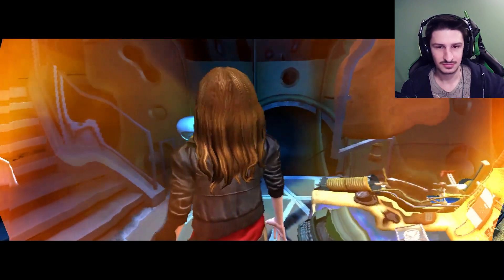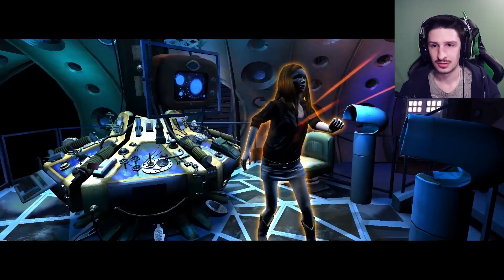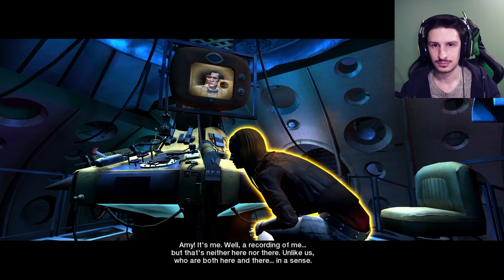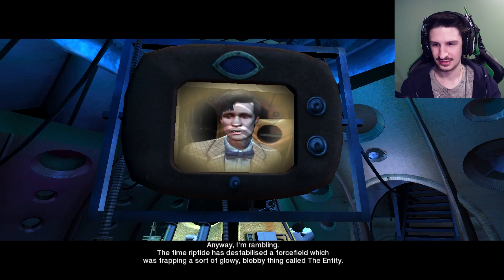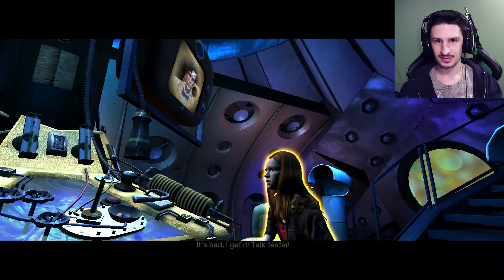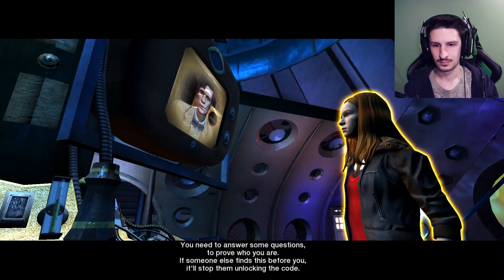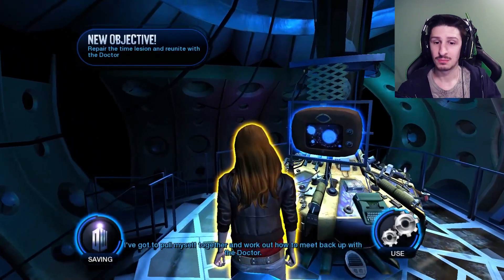Doctor, is that you? Oh no. The thing. The entity. Get off me! Amy? It's me. Well, a recording of me. But that's neither here nor there. Unlike us, who are both here and there. The time riptide has destabilized a force field which was trapping a sort of glowy, blobby thing called the Entity. It's not aftershave. It's a hungry life form and it wants to eat the time energy from your past. It's bad. I get it. Talk faster. There's a lesion in time separating us by a thousand years. You're in my future. So I've set this alarm for you. You need to answer some questions to prove who you are. If someone else finds this before you, it'll stop them unlocking the code.